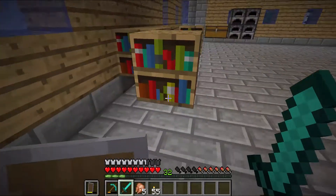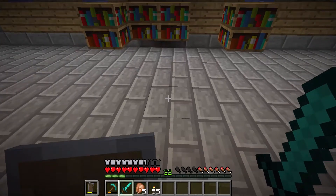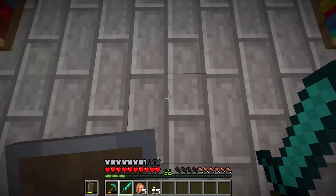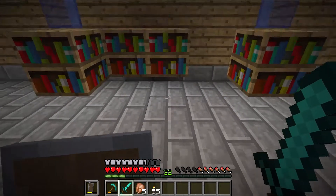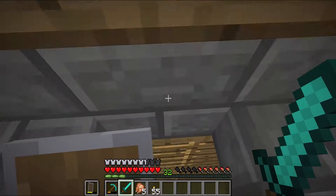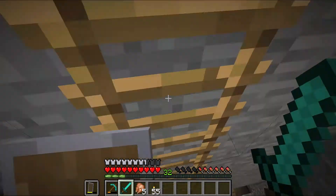For my next little adventure which I'm about to head out on - I'm going to build an enchanting table right here. It's floating right now, it probably looks dumb, but I'm putting an enchanting table there, which means I need obsidian. So I'm going to go ahead and go down into the cavern of death.